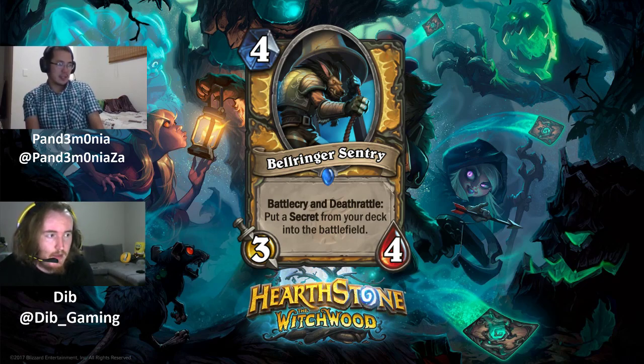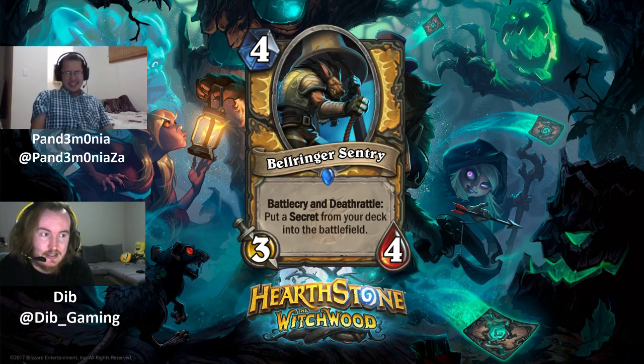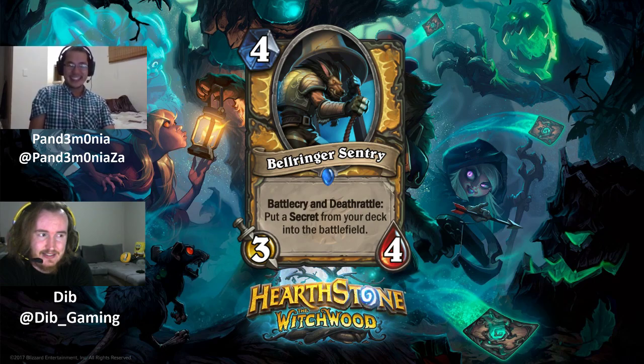Next is Bellringer Sentry, a 4 mana 3/4 rare minion with Battlecry and Deathrattle: put a secret from your deck into the battlefield. Reminiscent of Mysterious Challenger, but it only puts one secret at a time, and one of Mysterious Challenger's strengths was secrets synergizing with each other. Importantly, Avenge is no longer in the secret pool, which removes a lot of the old power. Getaway Kodo is also rotating. With only Redemption and Noble Sacrifice remaining as decent secrets, a 3/4 on turn 4 is underpaying in Paladin's congested 4-mana slot.